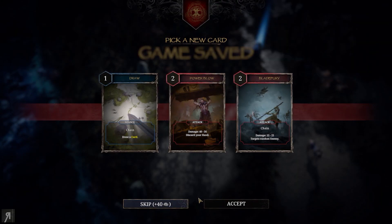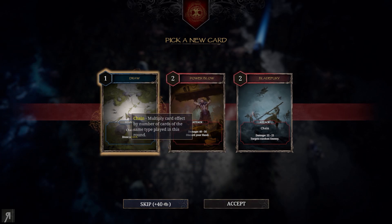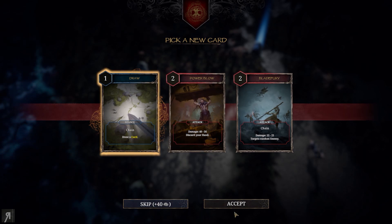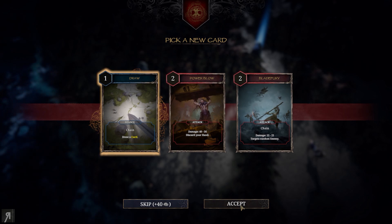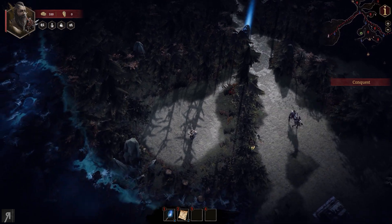My character is pretty low level so the experience reward seems small, but that's expected. This next card — Draw — is really fantastic: it lets you draw a card, and if you've used Breath Control beforehand you can draw it for free, which is great. Let's take that.